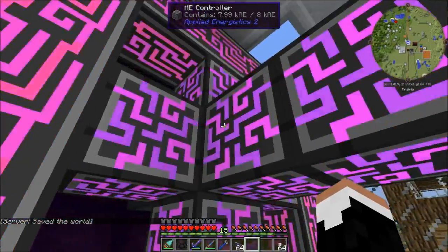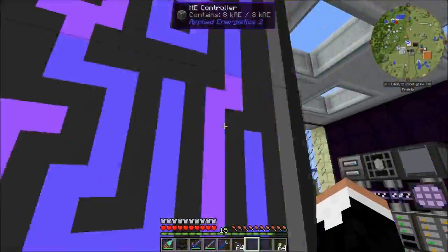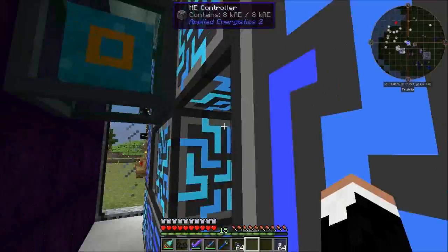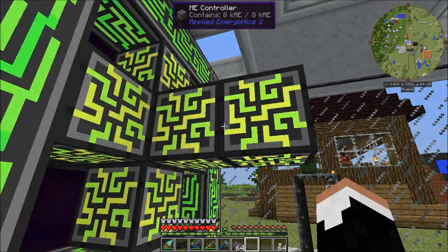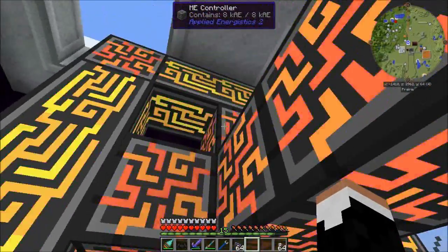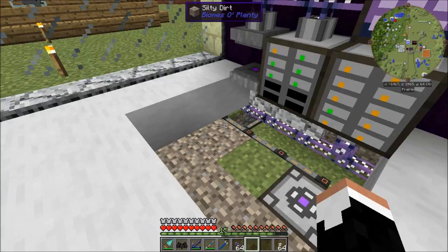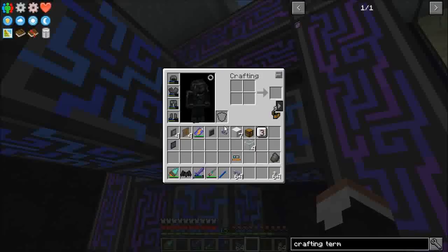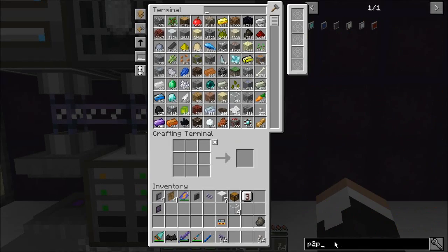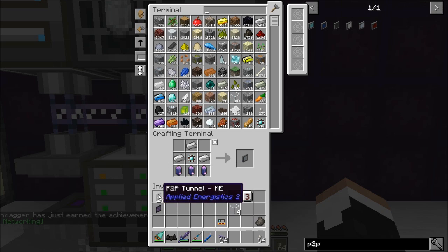Now, why is this working? I just said all parts of the ME controller have to be touching each other, yet these are connected by a conduit. It's because I have two different ME controllers here. I have controller one, which is the 5x5 with the four bits in there, and I have controller two, which is the part that's sticking out here. Why? Because I'm going to set up an advanced ME network. I have four P2P tunnels already, and by my calculation I figure I'm probably going to want about 32 of these things.